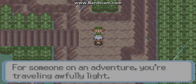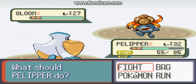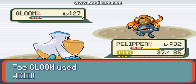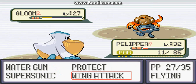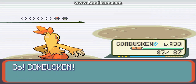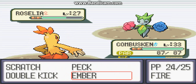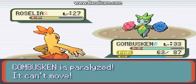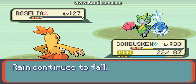Oh look at you — for someone on an adventure you're traveling awfully light. And now she wants to fight. She has a Gloom — we'll send up Linoone, although that's kind of dumb because he is paralyzed. Come on, stop being paralyzed! There we go — didn't do as much as I wanted. Roselia next — we'll switch and use Ember. It did nothing and everything's getting paralyzed. Stop it for once, just stop!